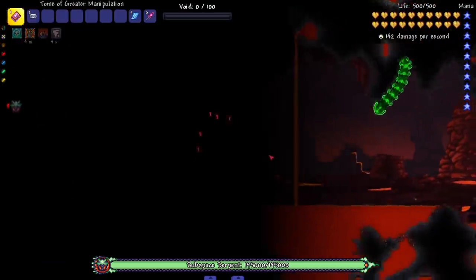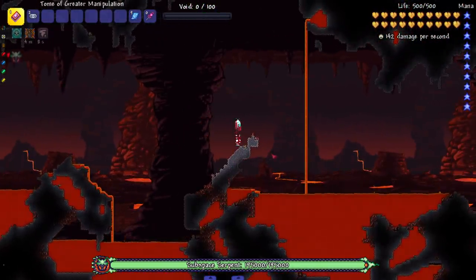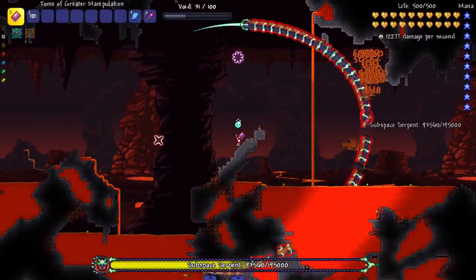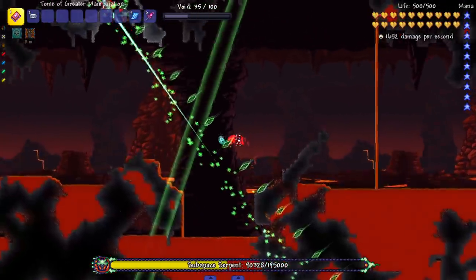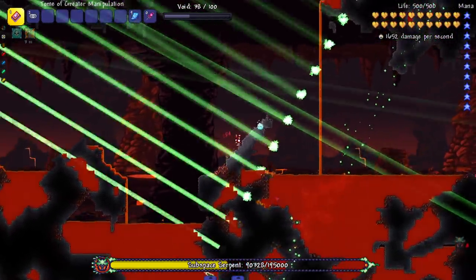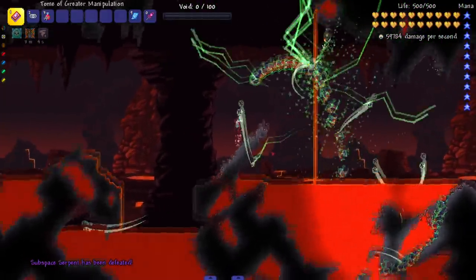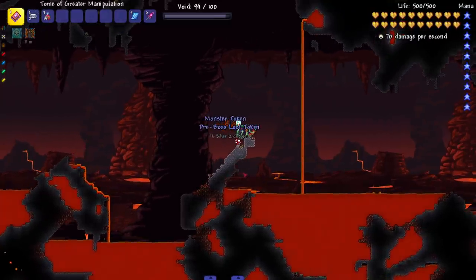If you're gonna have a worm boss in your mod, you might as well go all out. I believe you have to hit the head or the tail. Notice as I hit certain segments they turn red — every segment you hit literally turns red. It's getting a lot faster with the attacks. Let's deal a little more damage — he's gonna make the screen dark. Oh, look at the defeat animation. Oh my god, even him dying was cool.